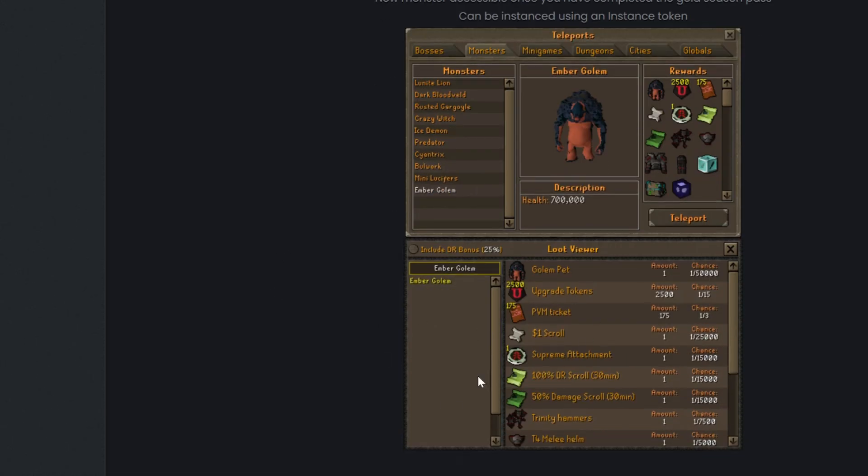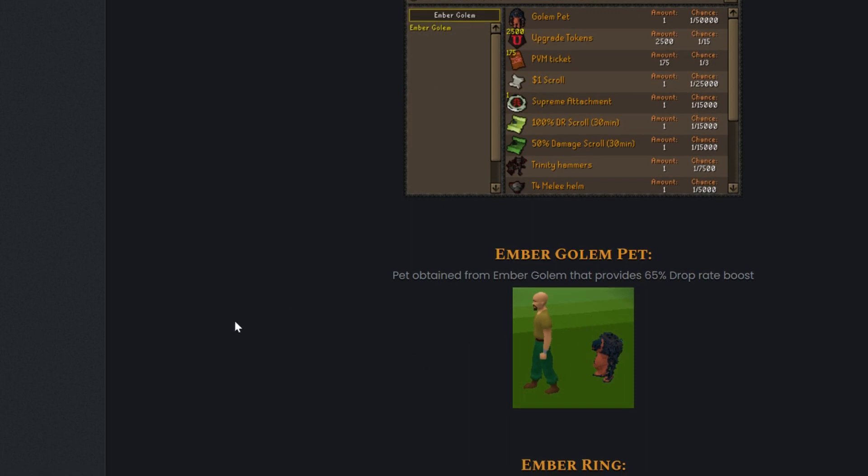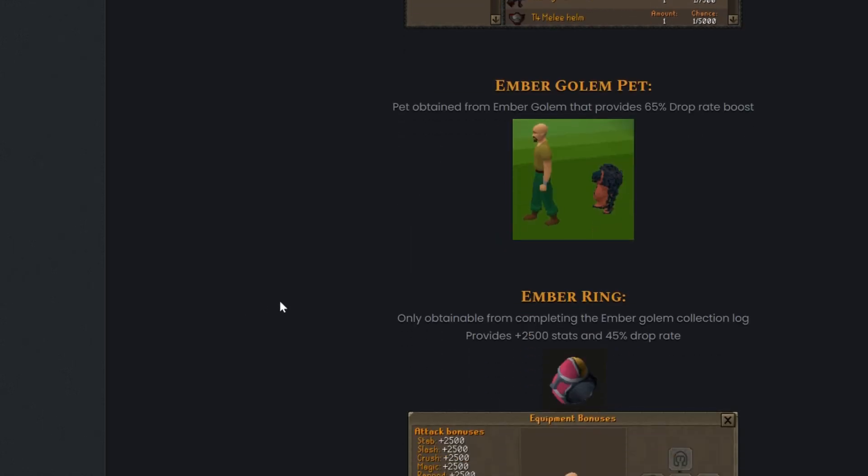Here is the drop table of the Ember Golem monster. It drops the Ember Golem pet at a one-in-fifty-thousand chance, but it is probably one of the best pets in the game. The Ember Golem pet provides a 65% drop rate boost, which is absolutely insane. They also have a new Ember Ring only obtainable from completing the Ember Golem collection log.